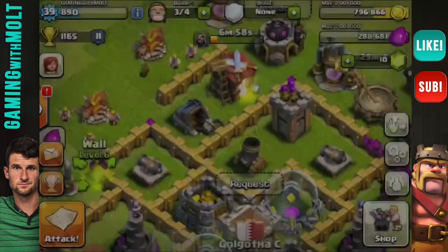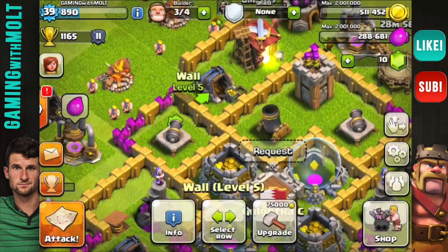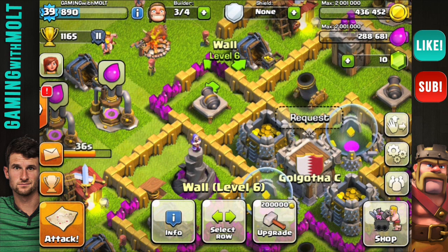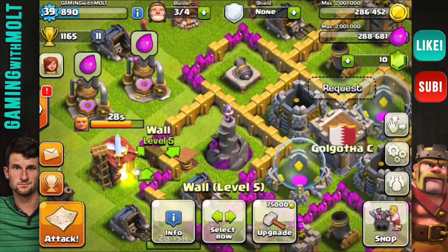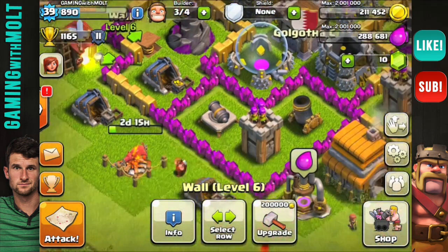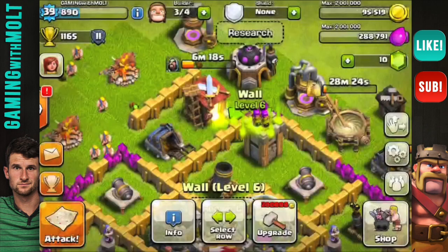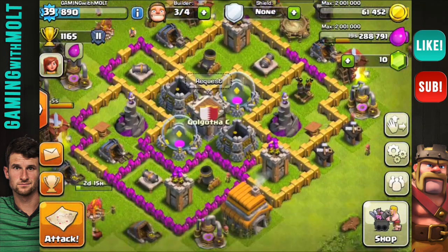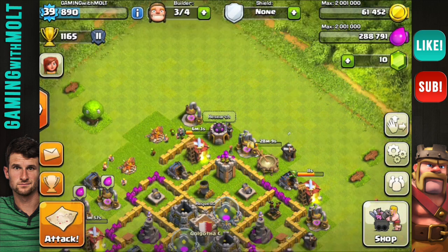A lot of people still double walls because they don't know that wall breakers do splash damage — they affect the walls around them, so they can go too deep. You have to protect corners better with multiple walls, otherwise wall breakers will just ignore the level six wall they hit and take out the lower-level walls around it. This is going to be a long process, but I'm not going to level up until all my walls are done — maybe about a week.